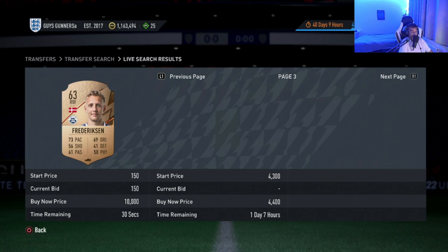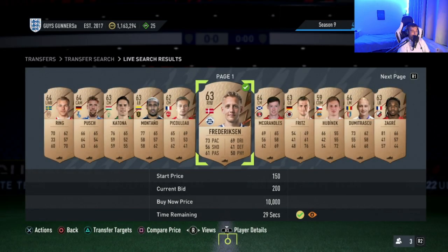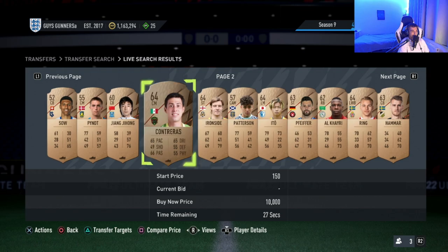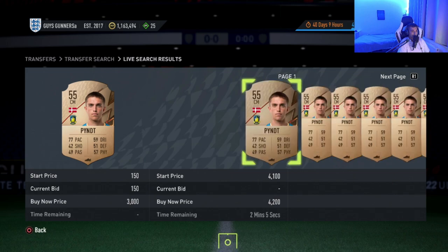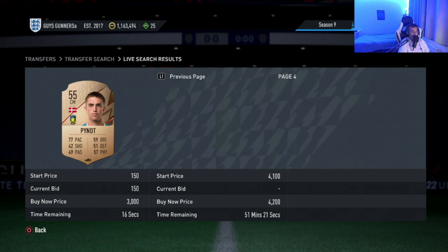We can see on the market his cheapest buy now is 1,700 coins — and this is the sort of deal you'll be looking for at the start of FIFA 23. Simply go in and pop a bid on for 200 coins. You aren't putting down many coins, and if you win it you can sell it on for a couple thousand coins. These cards will have demand because people need them for SBCs, which are vital in starting out FIFA 23 Ultimate Team.